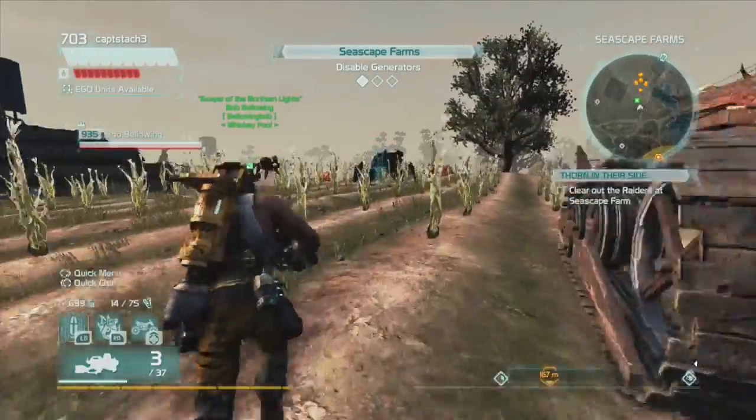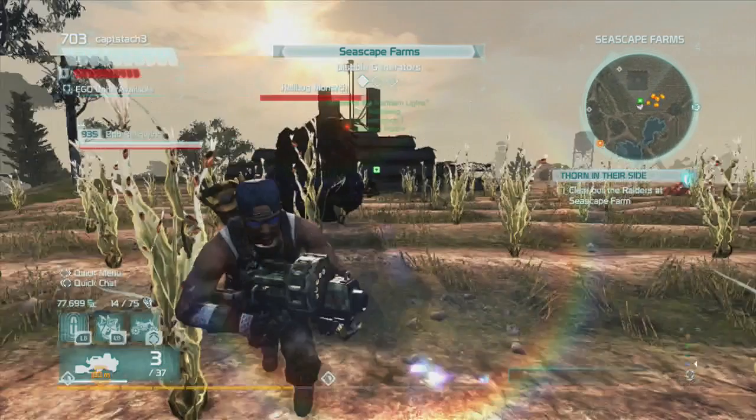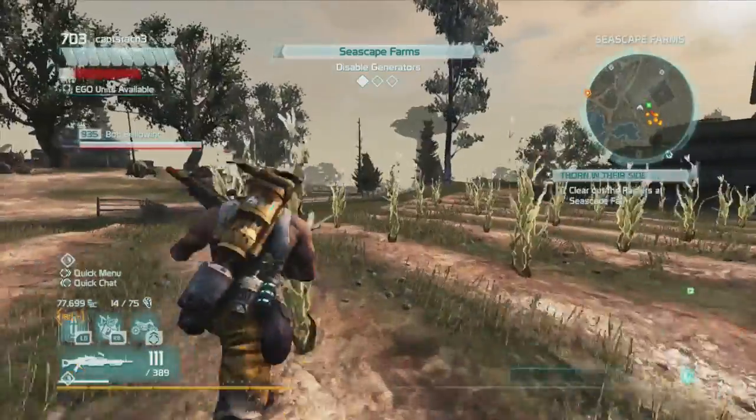Greetings Ark Hunters. So you want to complete a new set of genes and you see the Monarch and all you have to do is kill it and it rolls on by and disappears. What the what?